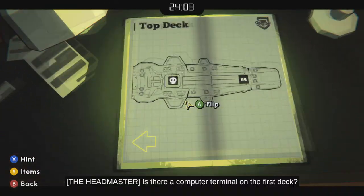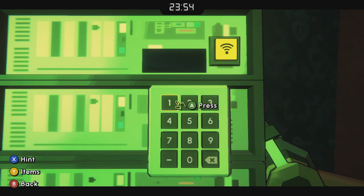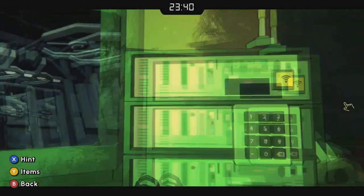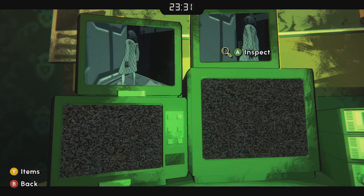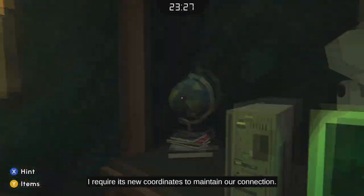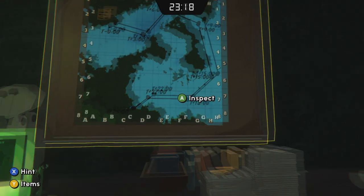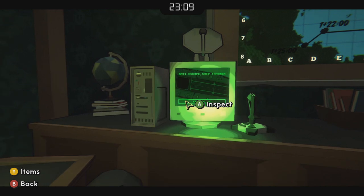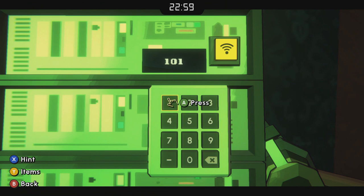Come over here — this is a blueprint of the ship. You can see that on level one there's no computer terminal, but on level two there is. We're going to tell her 10-10 to answer her question: is there a computer on the first level? No. Then enter the number two to let her know there's a computer on level two. The ship is right there above that land mass on the computer map — scan it to get the ship's new location. If Sandra asks if she lost us, just tell her 10-10, meaning no.